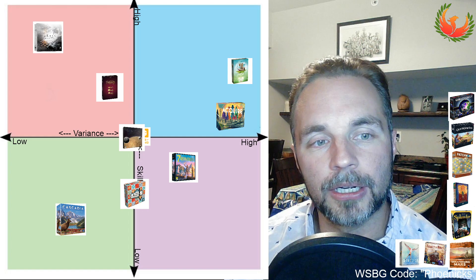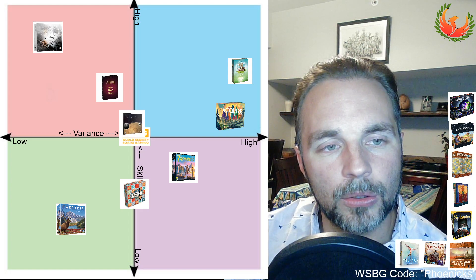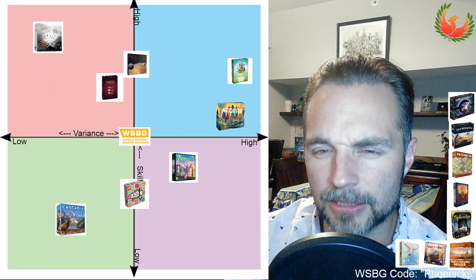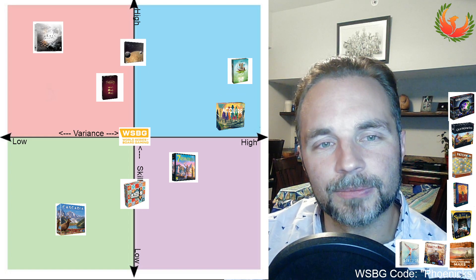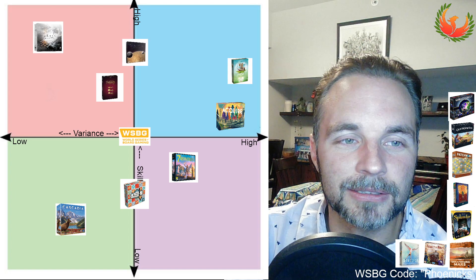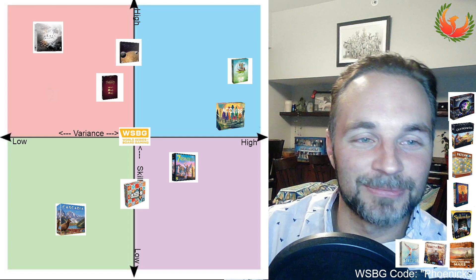I do think Dune Imperium is a higher skill game. You have to know the flow patterns, and I think in a way that rewards folks who are good at this game more than Ark Nova. In a game that's really tight, you want to know what to do with specific intrigue cards when you draw them. I've convinced myself it's more variant than Castles of Burgundy, but not by a lot — a smidge into the low variance side but still more than Castles of Burgundy. That's where we land.